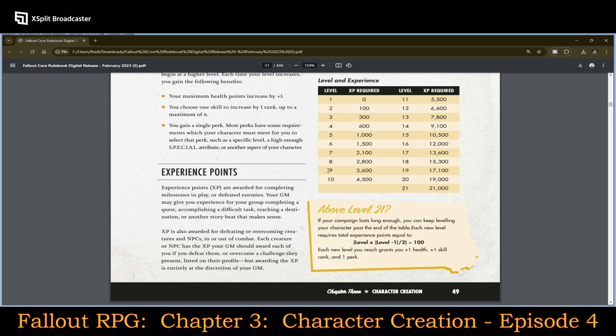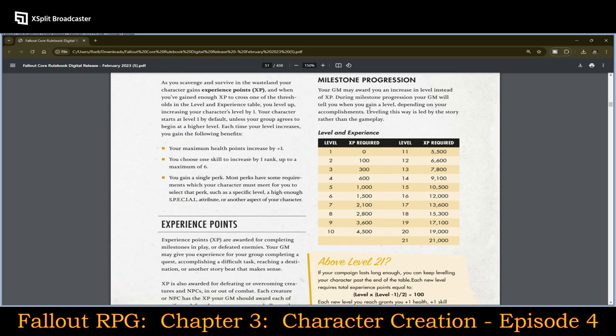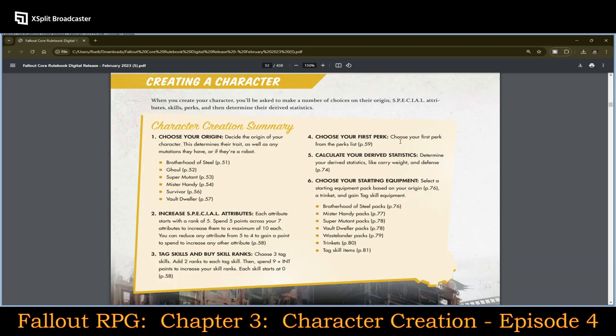A base amount might be something like 100 points per hour of play, which would potentially move characters from first level to second level or so in one session — but looking at the experience point requirements again, that would be very fast. So maybe even 10 points per hour would be more appropriate, otherwise you'd be leveling up way too fast. So there's a big difference between Dungeons and Dragons and this system.